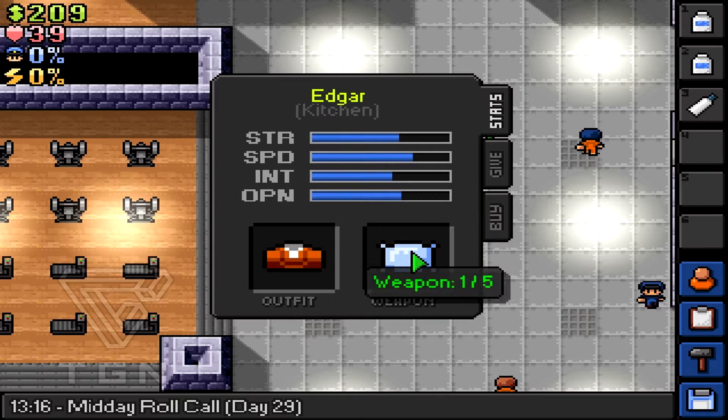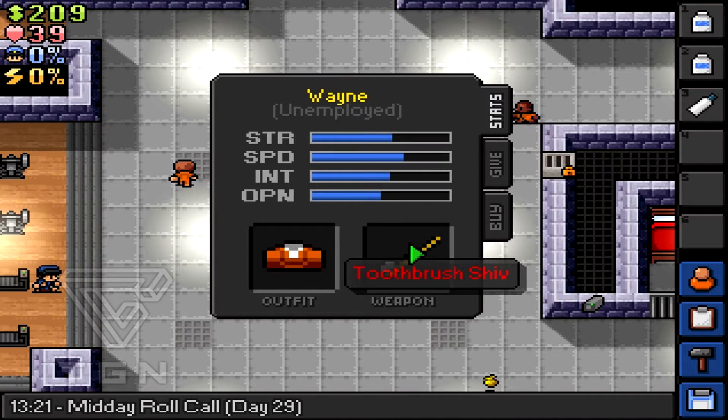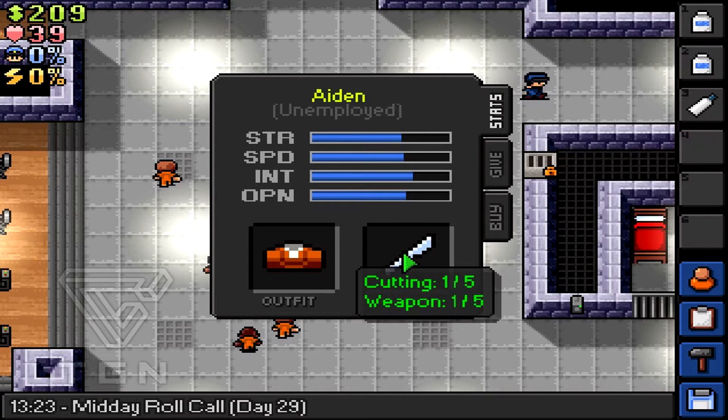I'm going to show you something. The pillow is just the most basic weapon you can get — it's just 1 on 5. Maybe we'll see more weapons here. I think Wayne has a weapon sometimes. Yes, he's got the toothbrush shiv, which is a 2-5 weapon. And Aiden's got a plastic knife, 1-5, and you can cut stuff with it.